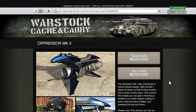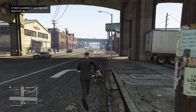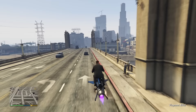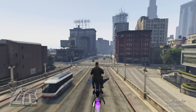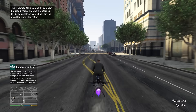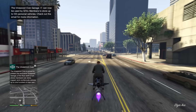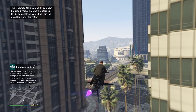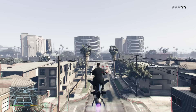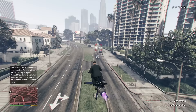Speaking of transportation and getting around quickly, number 7 on the list is the Oppressor Mark 2. Some people hate it because it is the staple griefer vehicle, but if you're someone who loves money grinding and buying cars and other stuff, the Oppressor Mark 2 is a must-have. It's essentially a rocket-powered flying bike — very fast, you can have missiles attached, and it can maneuver just about anywhere, taking sharp turns and fitting into tight spaces. Taking off and landing is very quick, and unlike jets or helicopters, it isn't limited by where it can land or maneuver through the city.